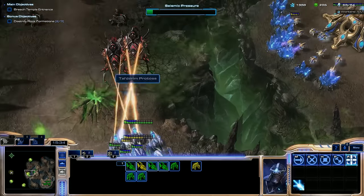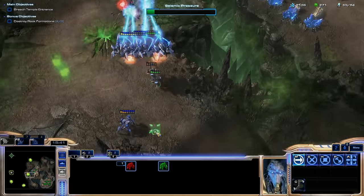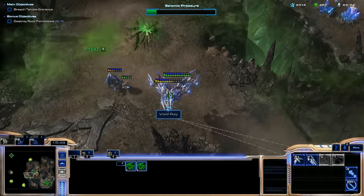It didn't work out. Just get on these Colossi right away. Oh, my poor Zealots. I can try to have them escape — I'll save one or two of them. The Colossi are gone, so that's kind of a big deal. Pick these up, we need more air units.